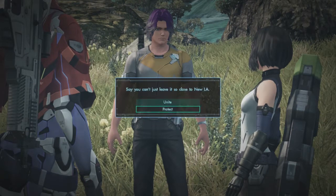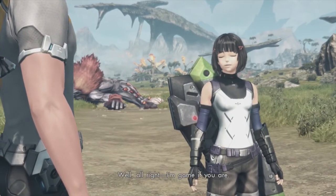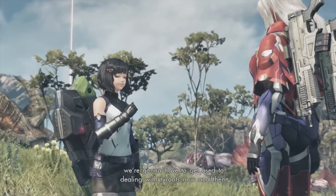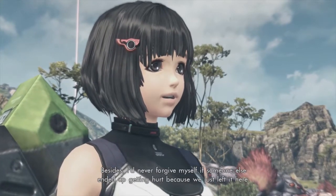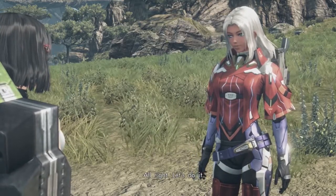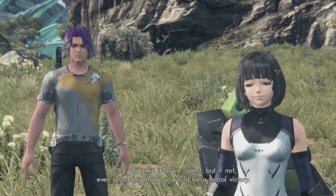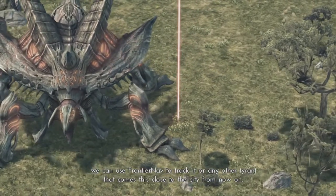We can either suggest uniting as a team to take it down, or suggest protecting the city. Either of these requires you to attack it — it's just your opinion on whatever you want to decide. I'm going to say let's do this as a team. Well, all right, I'm game if you are! Count me in, Elma — let's do this. If we're going to settle here on this planet we're going to have to get used to dealing with tyrants now and then. All right, let's do it — but if we can't take it down, even just luring it away would be a moral victory. As long as we buy enough time to install the probe we can use Frontier Nav to track it.